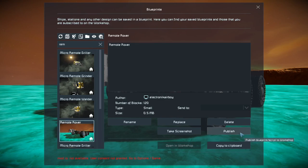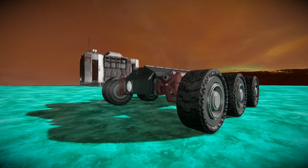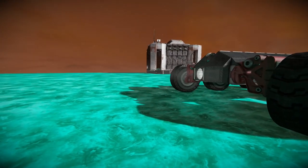You also have the option directly to publish, which will open the Steam Workshop and allow you to share it with other people. You can also take a different screenshot if you want. For now, though, I think we'll leave it as is and head back to see how we would set this up on a projector.